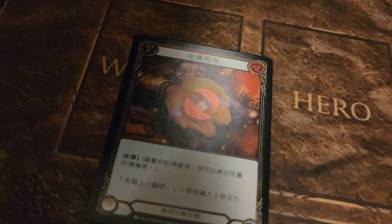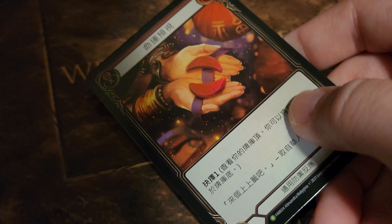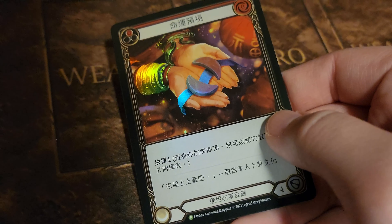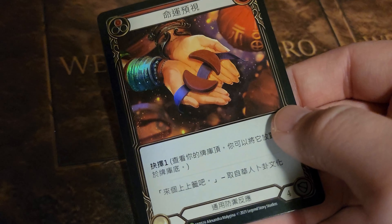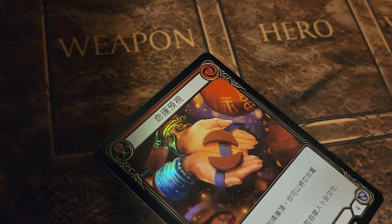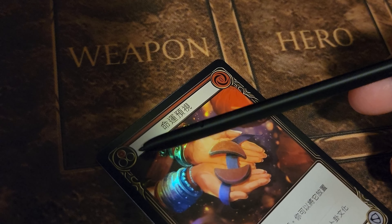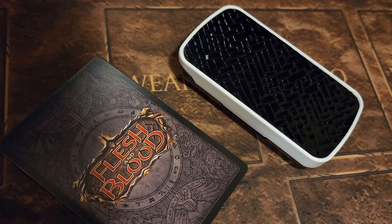There's one more foil I want to talk about. This one is a counterfeit — I do not have an authentic copy. This is a promo Fae for Seen. It's extremely rare, and as of the recording of this video, it's worth around $500. So if you have purchased one recently, please do your due diligence. Run the tests I have explained and make sure it's real — you won't want to get ripped off on something like this. You want to be looking at the resource symbols at the top, and you better have a loupe if you're buying something like this, because you'll want to check the LSS abbreviations on the back.